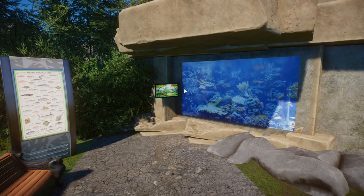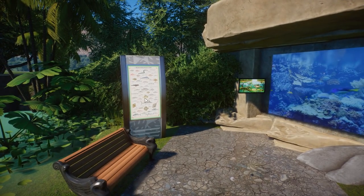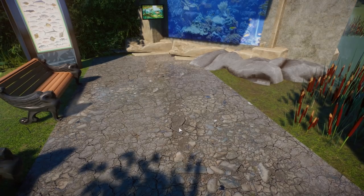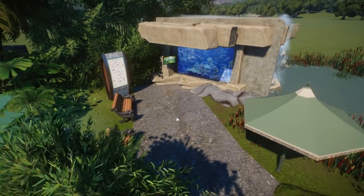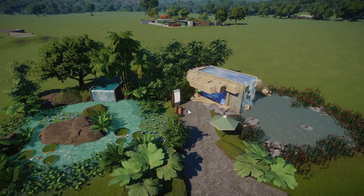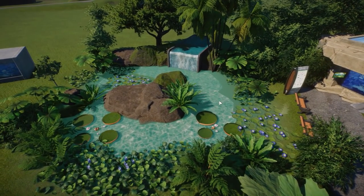So you can see over here we have an aquarium. To our right hand side you can see the fishies swimming around. We have a little information board about the water they're in, we have another education board where you can get the different types of fish and their names. We also have a different ground pattern here with a bit of a dried stone area, and we have two different ponds.